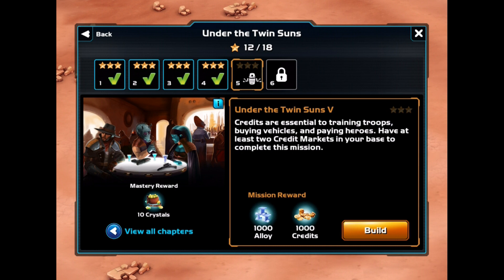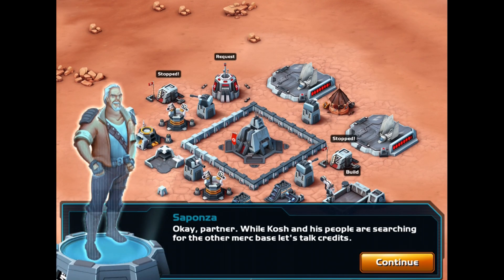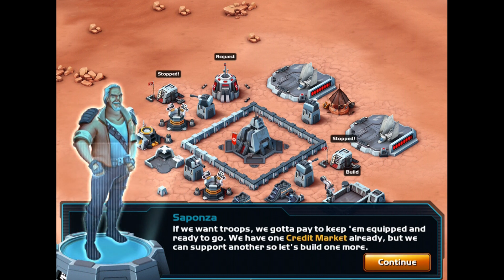The mission says: credits are essential to training troops, buying vehicles, and paying heroes — have at least two credit markets in your base to complete this mission. Done! The partner says if we want troops we've got to pay to keep them equipped, and we have one credit market already.